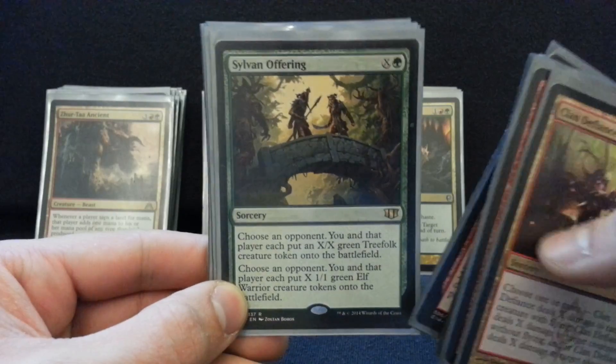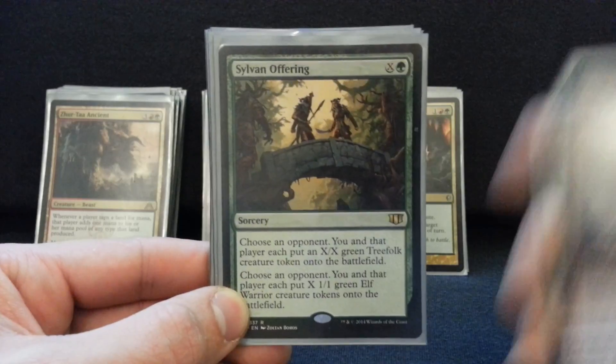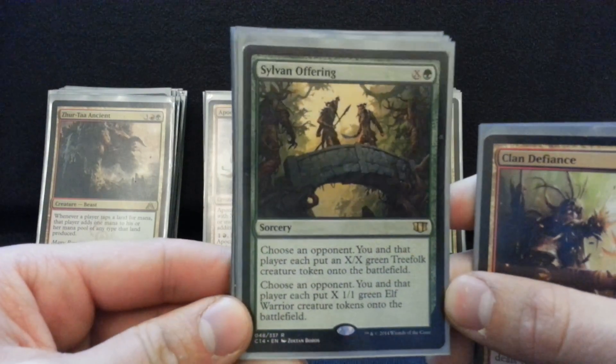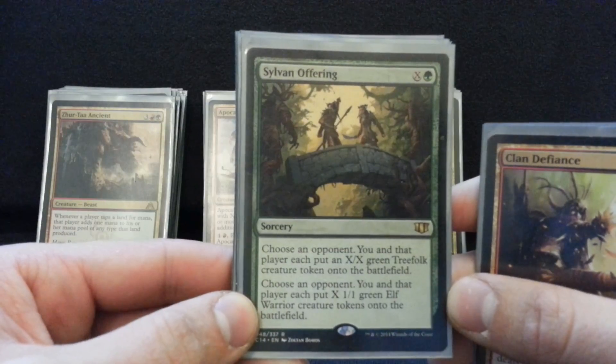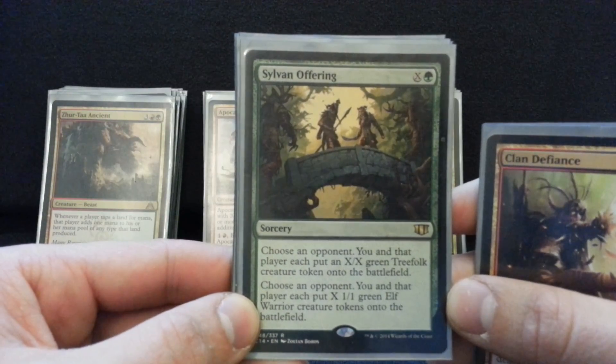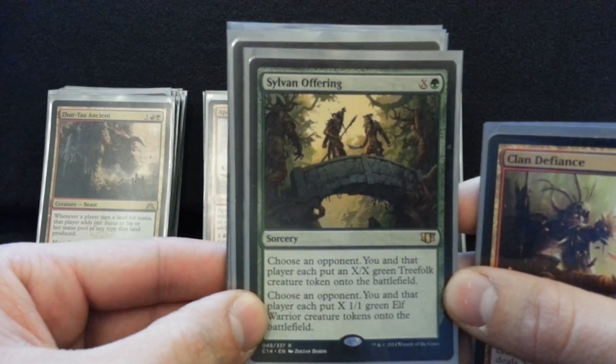This is token and group hug. I love this card when I'm playing against especially a blue player, or even if someone's just way ahead in the game. It's really funny to just give them nothing and give the guy that's losing everything. Or you can split it up if things are even. Either way, you're getting a ton of creatures in play.